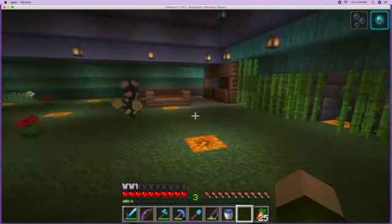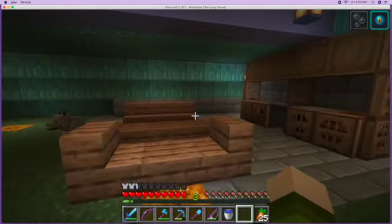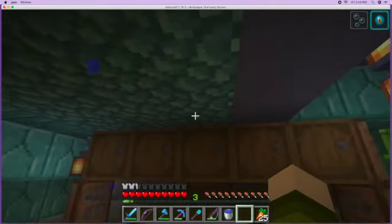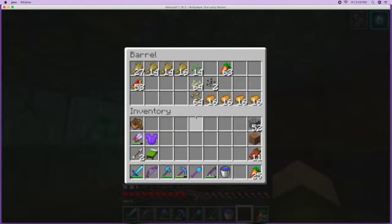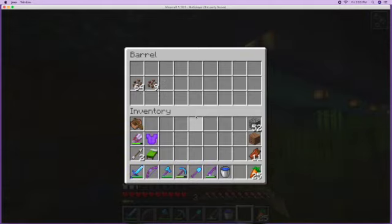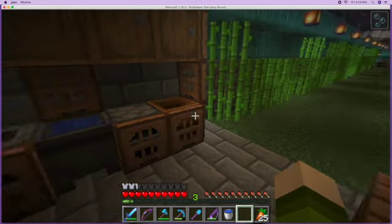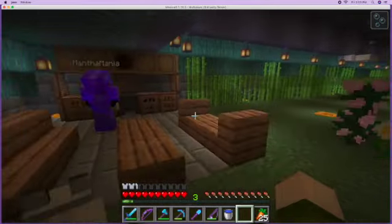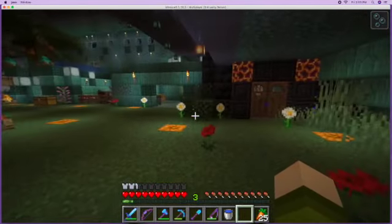And then over here we're starting our kitchen and a little dining area. So if anybody has food, we've got a smoker, we've got a regular cooker. We have ice cream. There's wheat, watermelon, potatoes, carrots, seeds, suspicious stews if you want to try your luck, and cocoa — the ingredients we're going to make cookies and cakes with. We totally need to put a cake on our dining room table so we can eat cake.